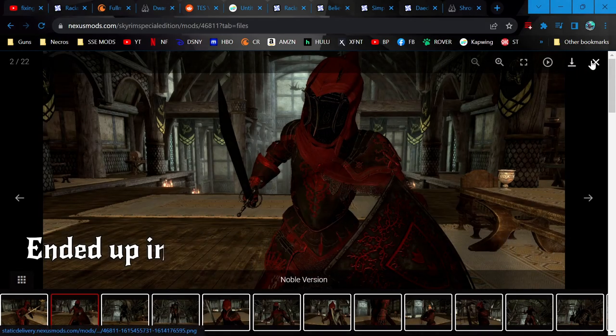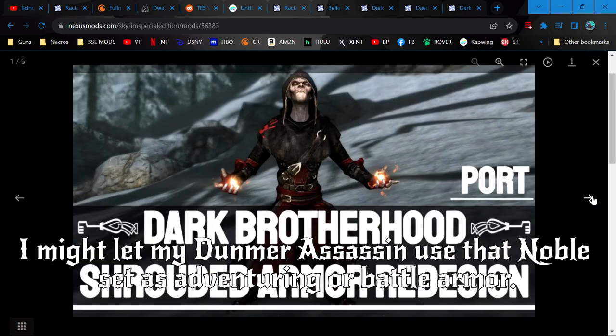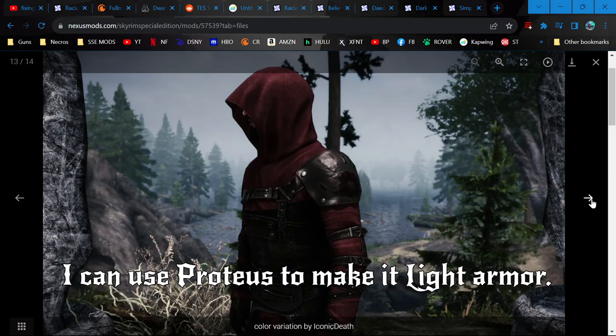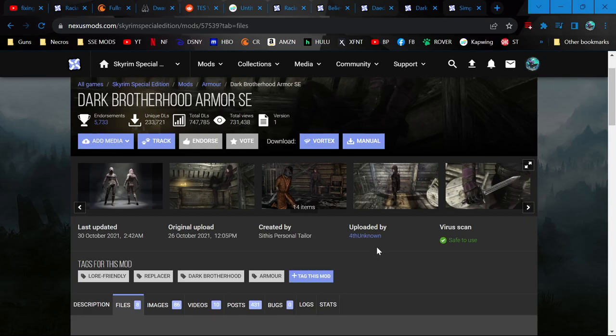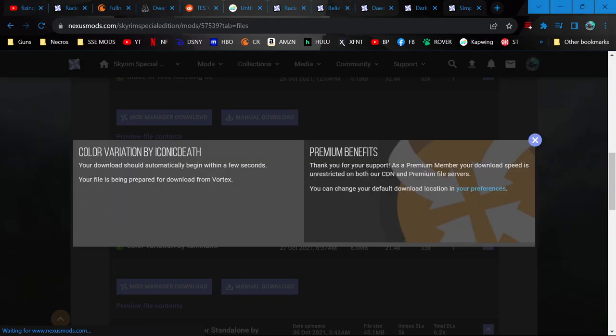Just not what assassins would wear, I feel like. But it's pretty decent looking. I really like the black one. This one just looks a little more HD. I might use that Iconic Death color variation. We'll try this Dark Brotherhood armor from 4th Unknown — DB Armor SE — and the Iconic Death color variant.